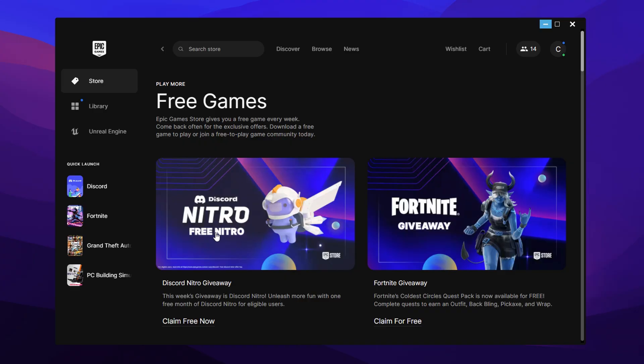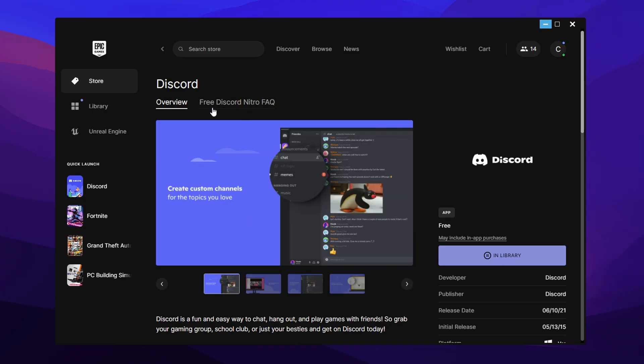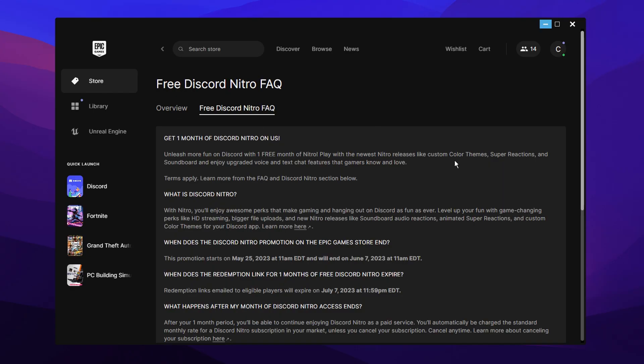So after that confusion, I actually went into the Discord Nitro giveaway and then clicked on this button right here that says 'Free Discord Nitro FAQ,' which is frequently asked questions, to see what the deal is — because like you guys seen there, on my end, I literally couldn't claim it in any way.